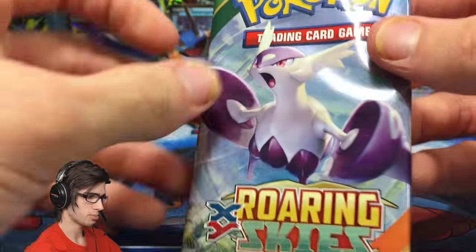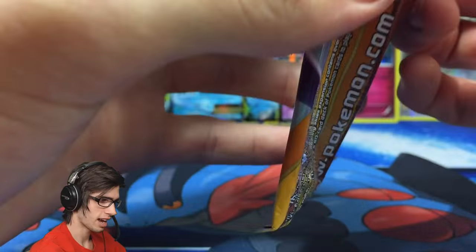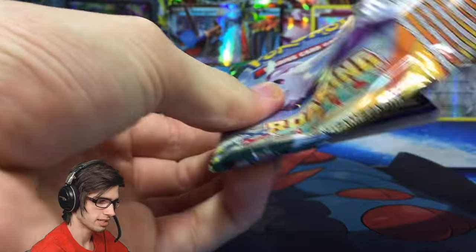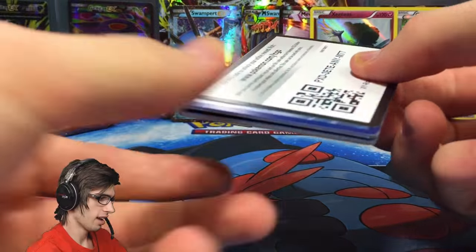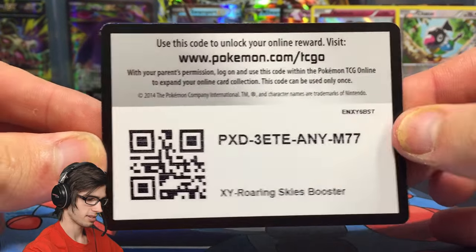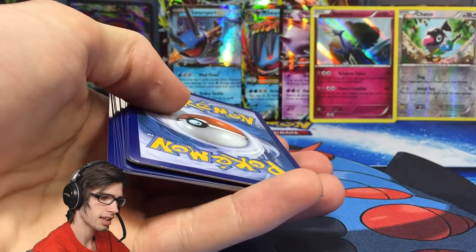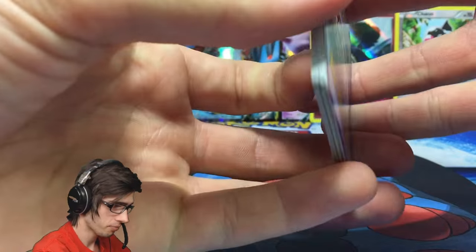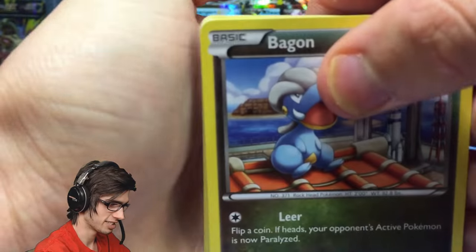Metagross is definitely one of the faves. Steven is definitely one of my favorites from the Hoenn region — he is the champion, probably one of the best champions they've ever made. Like Lance was pretty cool with his three Dragon types, but Steven is just ridiculously classy. There's the code for Roaring Skies — hopefully you get like a Shaymin or something absolutely ridiculous from that code.